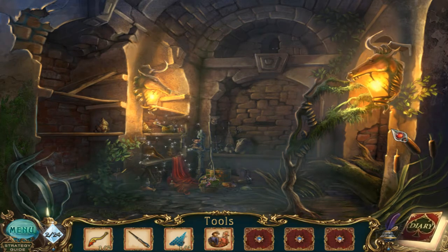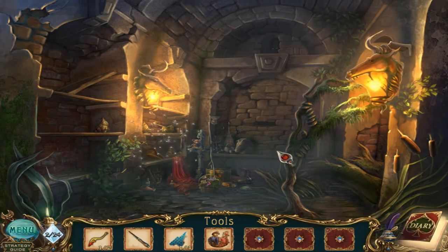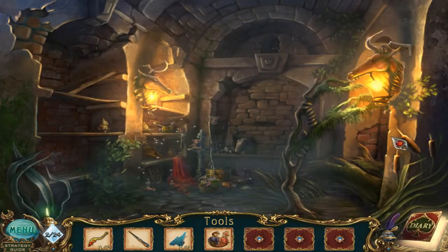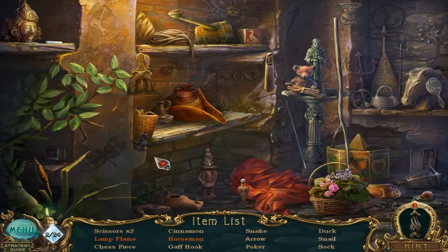This is part of the Haunted Legends series, but this particular chapter or episode is called The Bronze Horseman. Last time we got access to this area — we rescued the girl — and now we have access to another hidden object game, the second one in the exact same place, if I'm not mistaken. So let's see what we have to find.